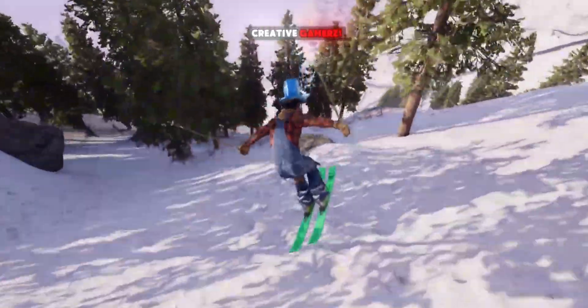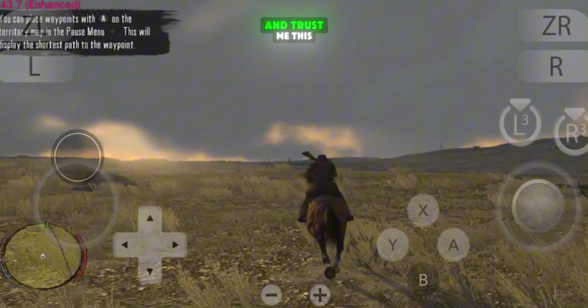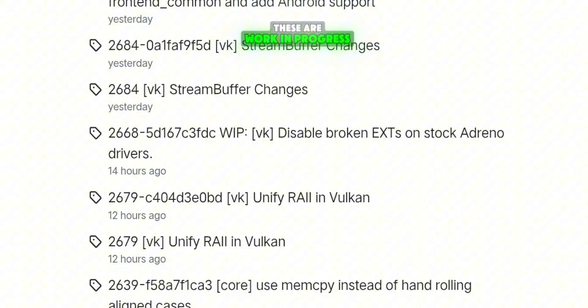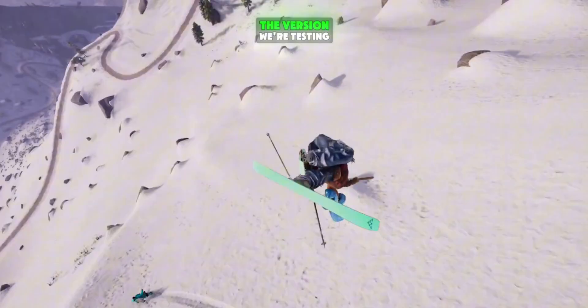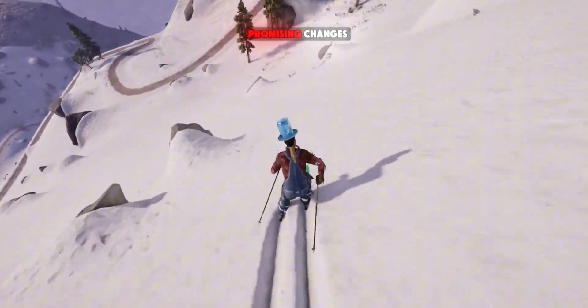Hey gamers, welcome back to Creative Gamers. Today we're diving into the latest Eden Switch emulator test update, and trust me, this one's worth checking out. Now keep in mind, this isn't an official release. These are work-in-progress test builds that the developers are rolling out every few hours, constantly improving performance and compatibility. The version we're testing today was uploaded a few hours ago, and it brings some really promising changes.